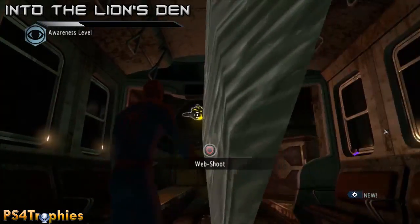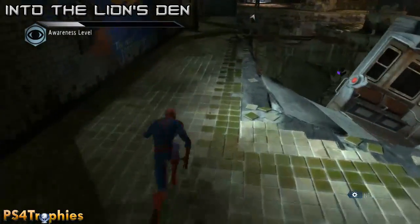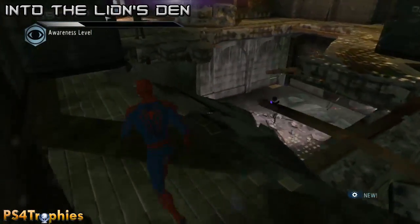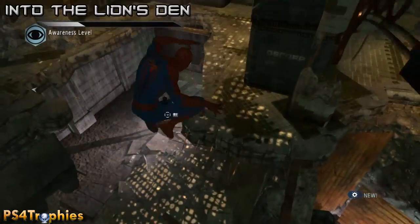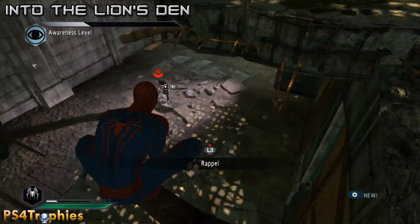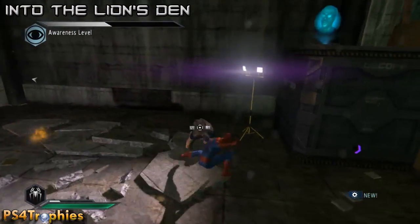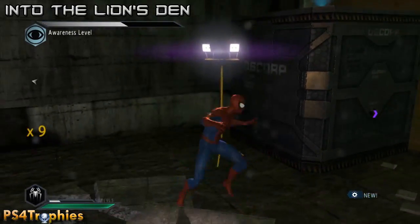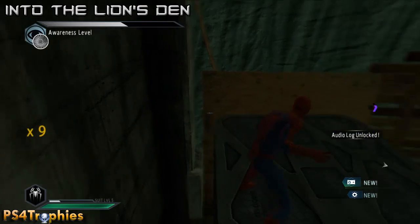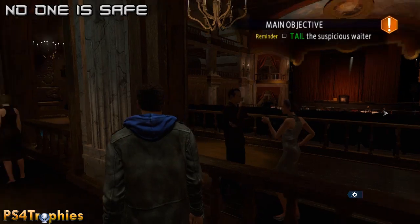Now moving into 'The Lion's Den,' the sixth mission. There's only one audio log in this mission. At the beginning you'll jump down into a hole - there's also going to be an audio log in this exact section in the back right corner. You can see it glowing over there. That's it for that mission.